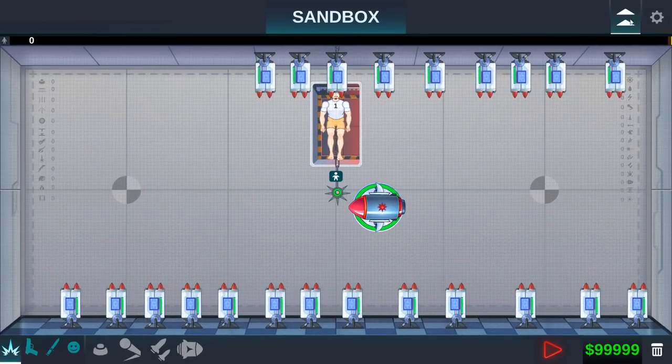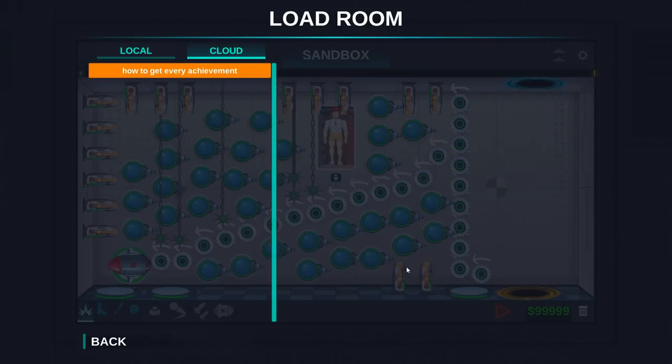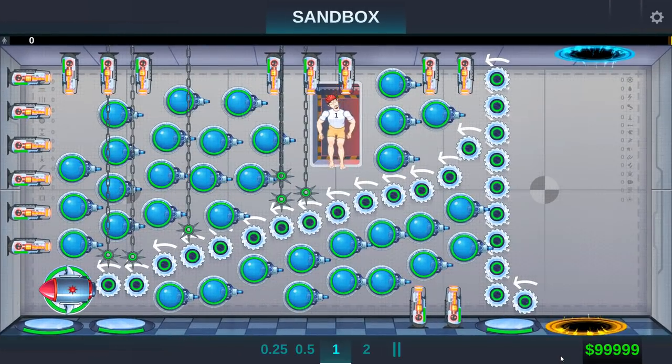So let's go into the sandbox. I actually did something — because I don't really want to set up a room, I just went into the Steam Workshop, and we're going to pull this one out of the Steam Workshop. We're going to go back, we're going to play, and now check that out. Ooh, what is that? I have no idea what that little thing is.